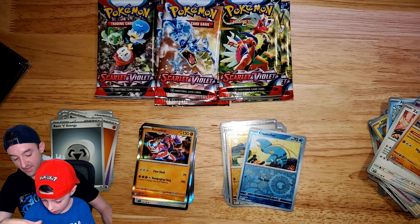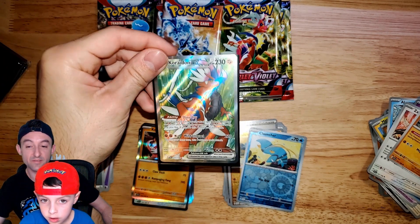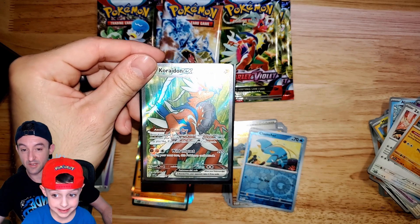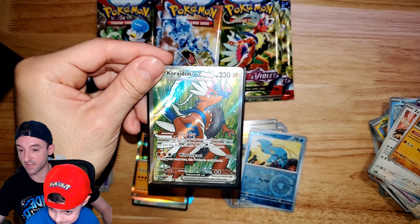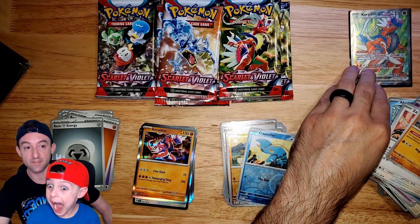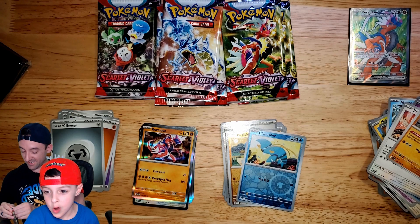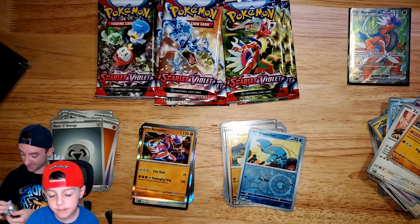Holy cow! So this is a basic ex Pokemon, which means it doesn't need to evolve from anything. It's not a V anymore, so anything that affects V Pokemon won't affect these ones. I am so surprised! And it's still worth two prize cards if it gets knocked out in standard. That was in a Koraidon pack too — look at that! That's amazing! A lot of new catchphrases from the six-year-old.